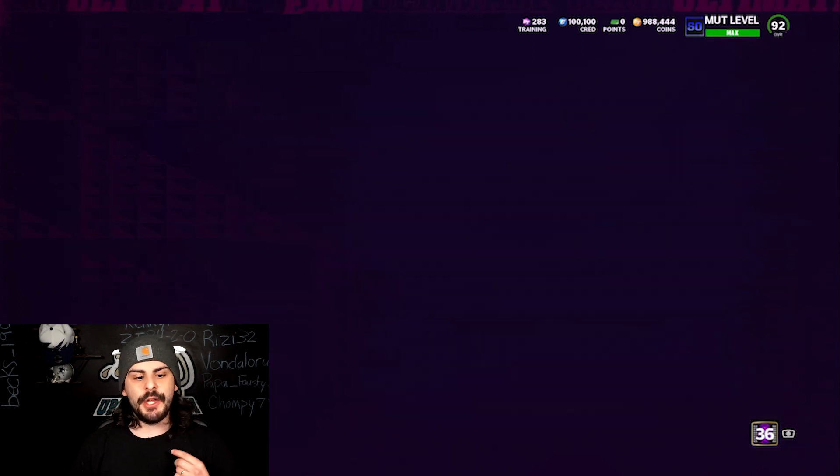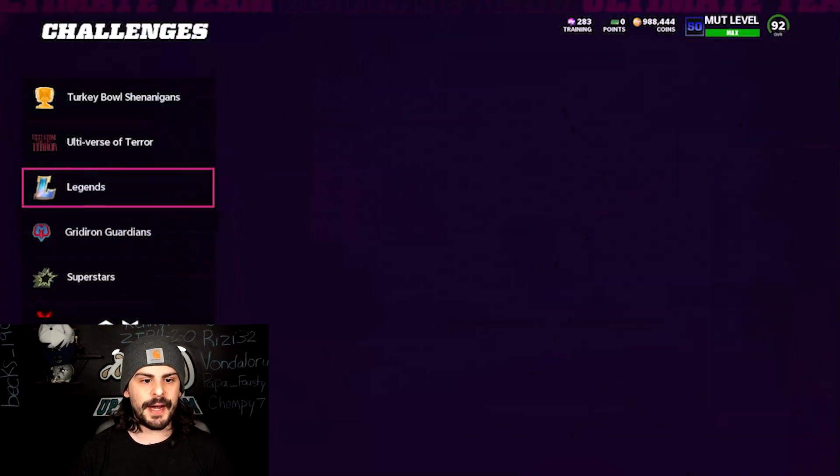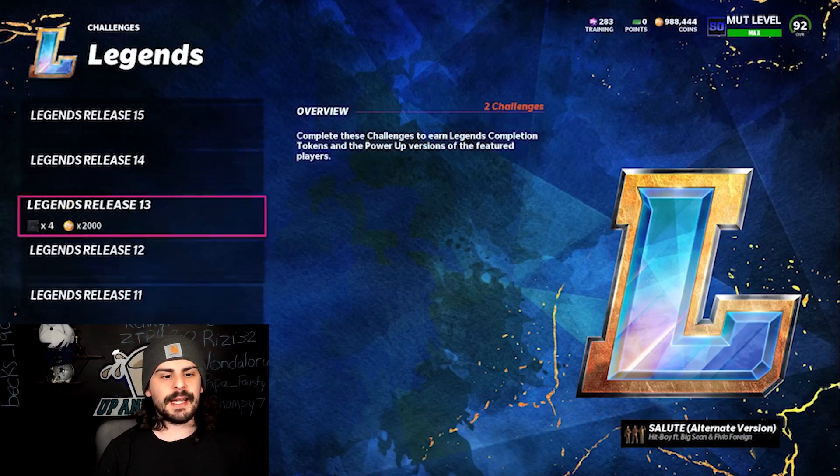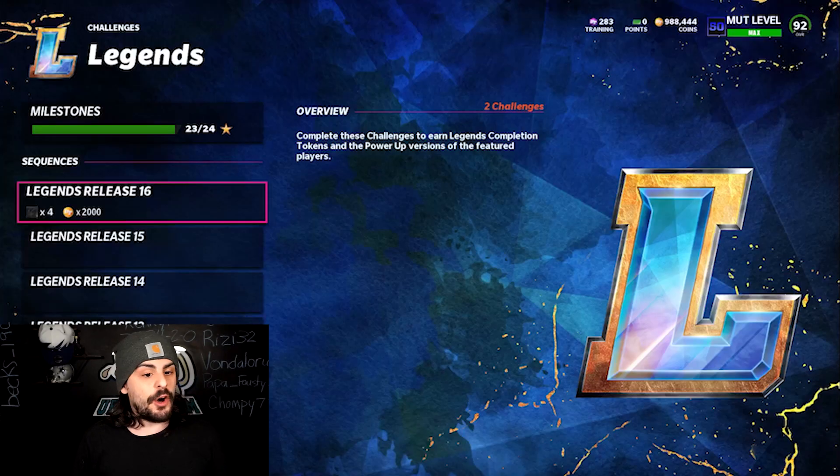You can have up to 38 tokens right now, and I'm going to show you how to get them. Scroll all the way to the left and go to Challenges, then check out the Legends section. Go through these releases — if you do all the legend solos, you're going to have 38 tokens. You'll be able to unlock the 40th token next Saturday, and then you'll have enough to put it in the set and have a chance at pulling a NAT Boss Legend.